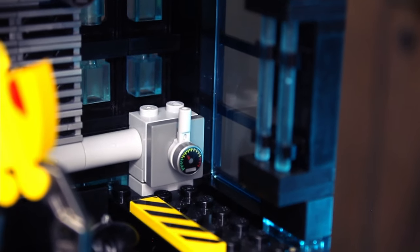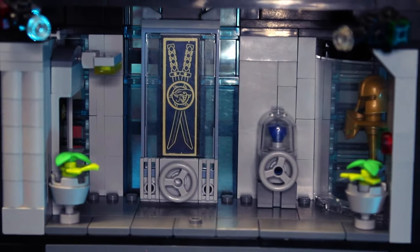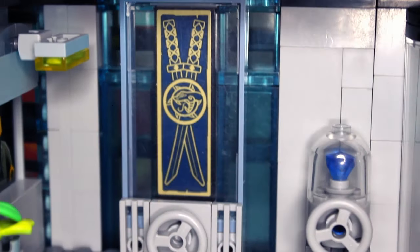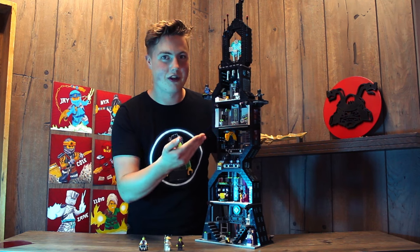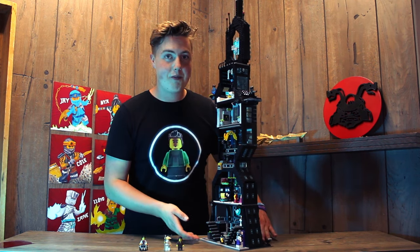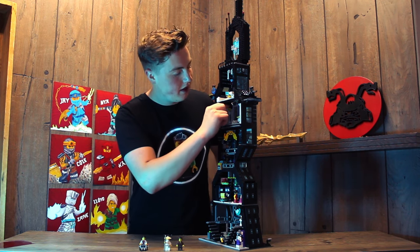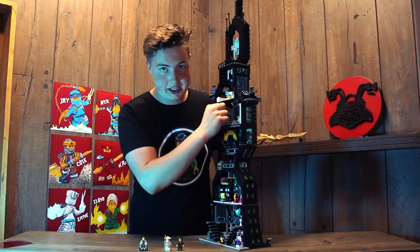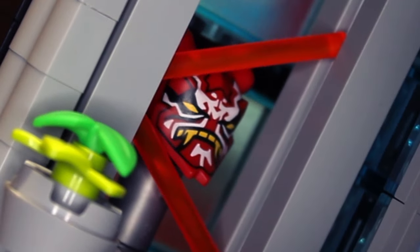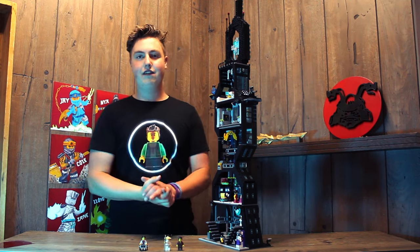There's an arm up here which grabs the head, grabs the legs, and puts them all together. We've got computers, levers, all sorts of fun stuff. On the next level — the fourth level — we have the super high security room. The realm crystal is kept here, the golden armor is kept here, and there's a random sign from Chen's Island because why not. There are some plants, security cameras, and my favorite part: a picture of Borg. In Sons of Garmadon, the first episode, the Sons of Garmadon come in and steal the first Oni mask — so remove this picture and behind it you have the first Oni mask surrounded by lasers.